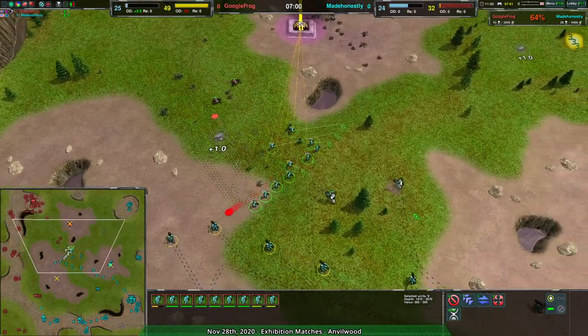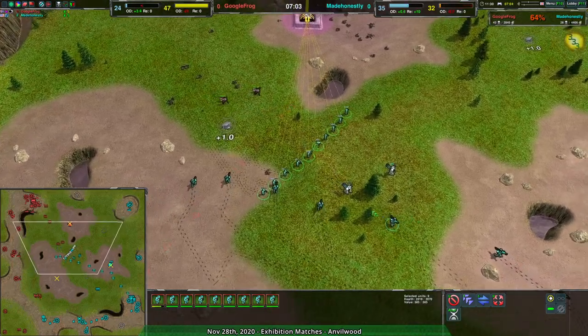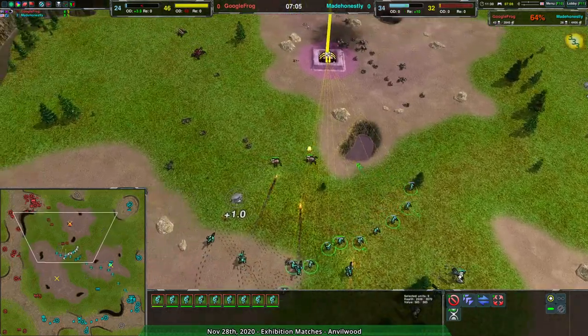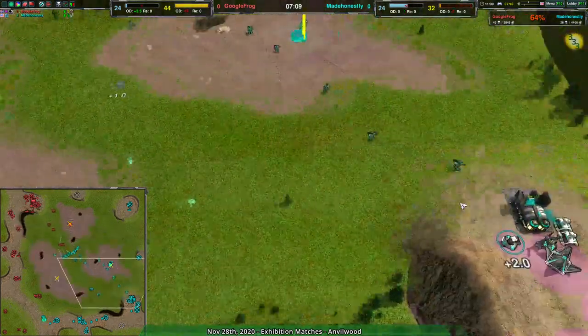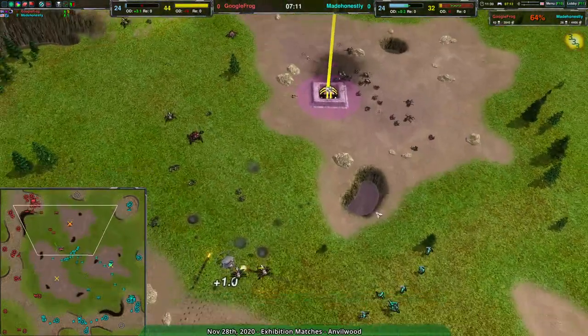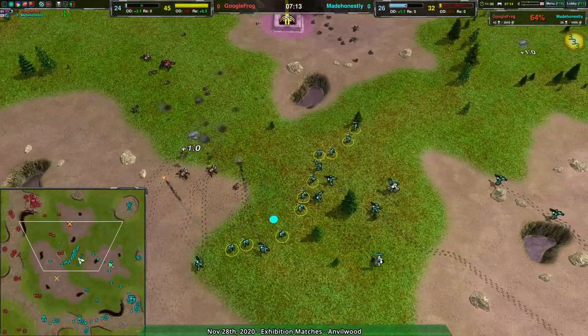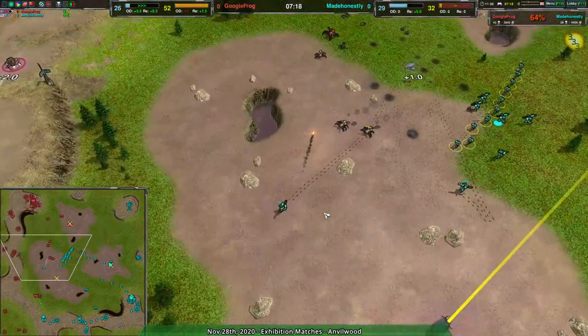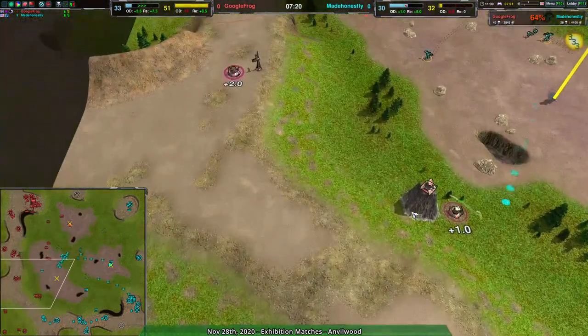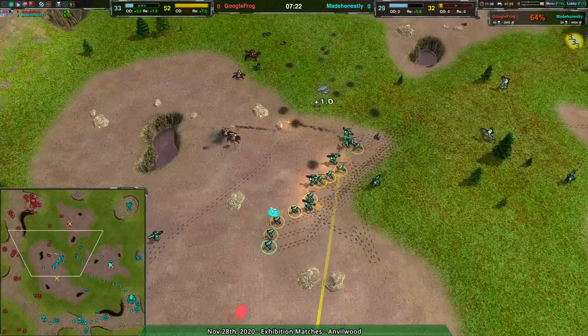Getting rid of a few venoms here and there at great cost, but it's working. And now there's the ronin switch — I noticed on the minimap those aren't slings. A horizontal bar in a circle is a ronin.